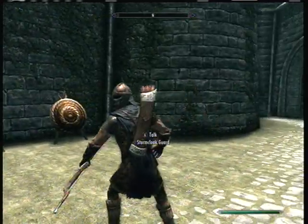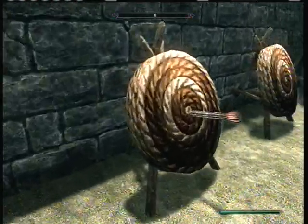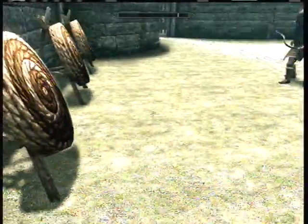Right here the guards are practicing archery. You can pick up an unlimited supply of steel arrows. Steel arrows — they're alright, but they're nothing special though.